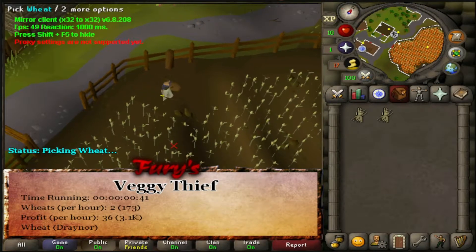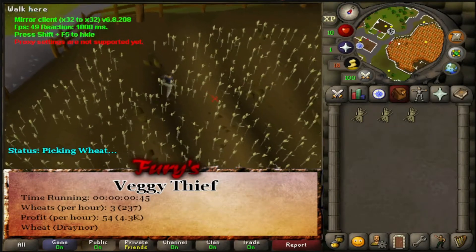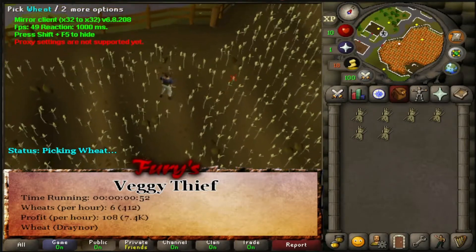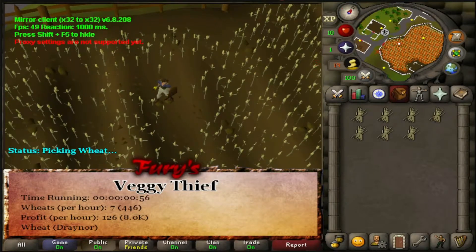So in Draynor, I had it picking wheat because I need some early-level cash. The problem with making new accounts and botting on them in free-to-play is I don't really want to use the authenticator to get the 10k from the Stronghold of Security.